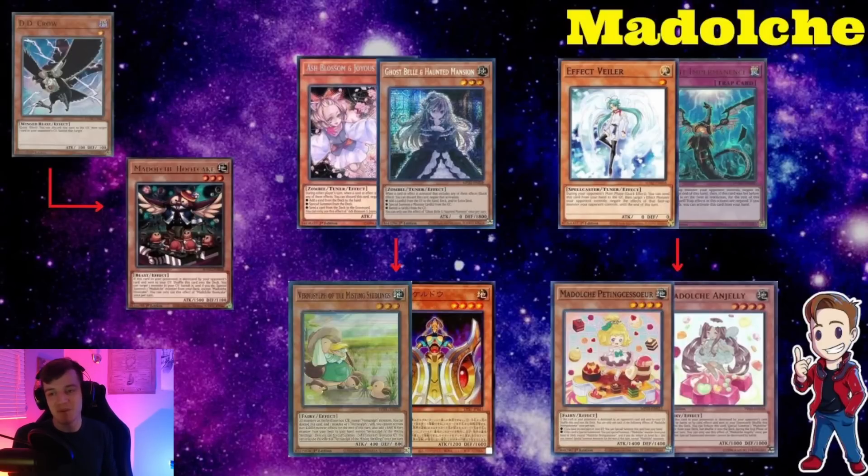On the last deck — Madolche. If your opponent summons Hootcake, Crow the target Hootcake is banishing. If you have Bell or Ash, stop the effect of the Duck. If you have Bell, stop Shizue's shuffleback effect from the graveyard — especially if you're playing Striker and need cards in your graveyard, just hold Bell for the Shizue shuffleback. Belling the Duck is equally very good though since that card is insane. You also want to Veilber or Imperm Petting Sasorja or Anjelly — both cards allow you to special summon from the deck, so make sure you are Imperming or Veilbering those effects.